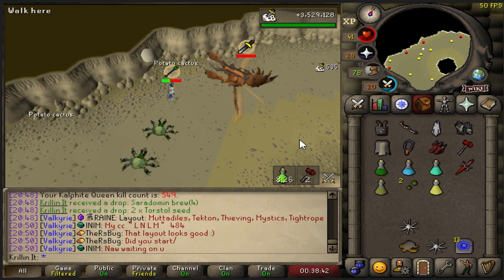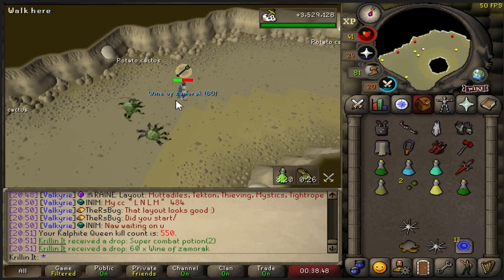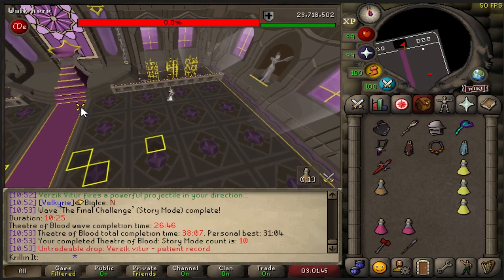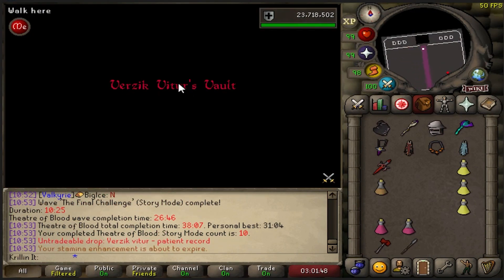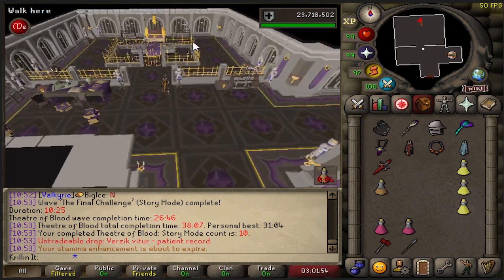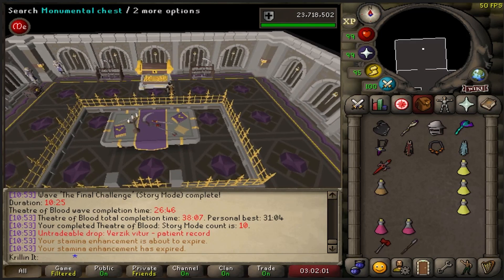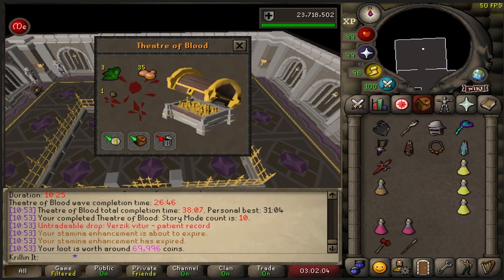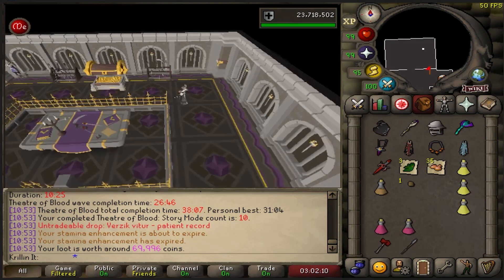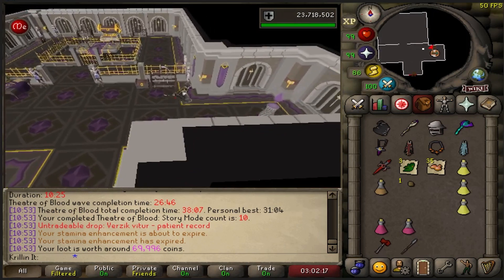Let's go kill some Kalphite Queen! And that's where we're ending the Kalphite Queen killing today — no drop this time, but we'll finish the rest of the task at the Kalphite Workers. Kill count number ten at TOB Story Mode — this is the last chance to get the Vials of Blood from Story Mode. Can we please get lucky? I'm ready to move on to normal TOB. And no, we are not lucky. Looks like the Vials of Blood will be obtained in normal TOB. Now I just need to find myself a team, which is apparently the hardest part when you have zero kill count. We do raids — here I come!